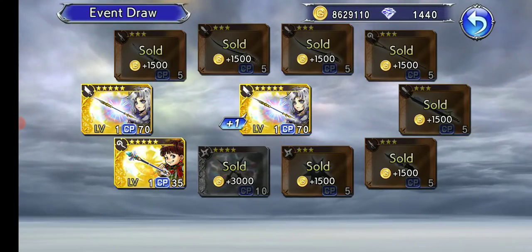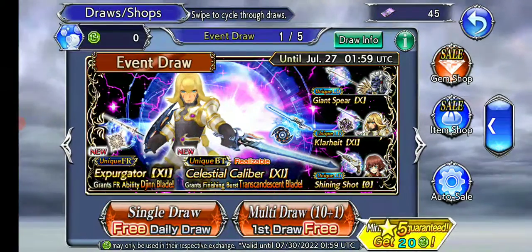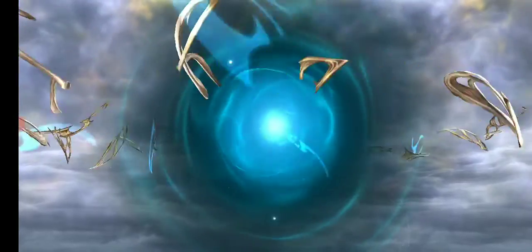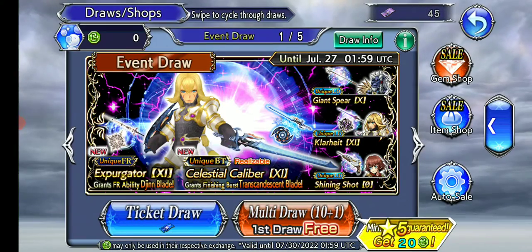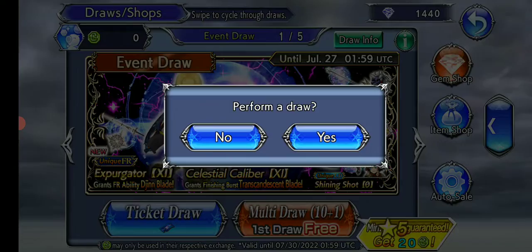I kind of wish that the X's weren't included in the gold orb because it's kind of annoying at this point. That's a ticket for you. Let's do the freebie for the main banner.